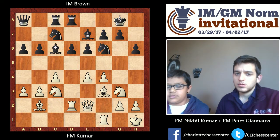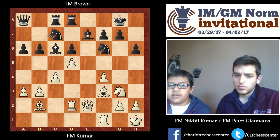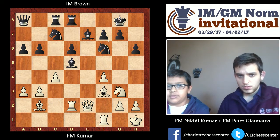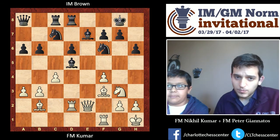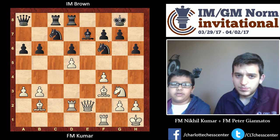His best try was to take with the pawn. Then I take this way, and I put a double attack on the Bishop and the other Bishop. So his best try was to take again, because he's already up a piece. The material ends up equal, but I think my position is just clearly better.